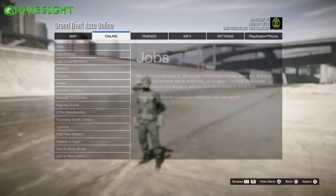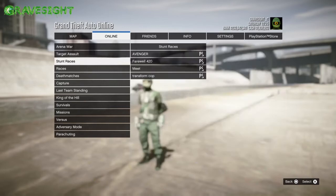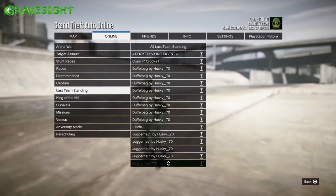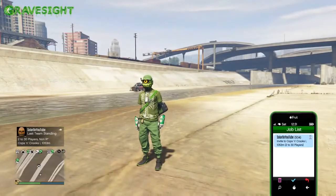Go ahead and bookmark that job. I will show you right here — it's going to show up just looking like this. So bookmark jobs, and then we're going to go all the way down to Capture. What we're looking for is Cops and Crooks right here. Go ahead and bookmark that job.